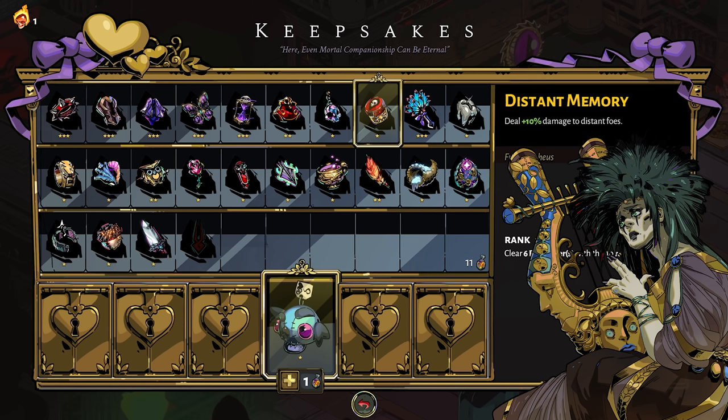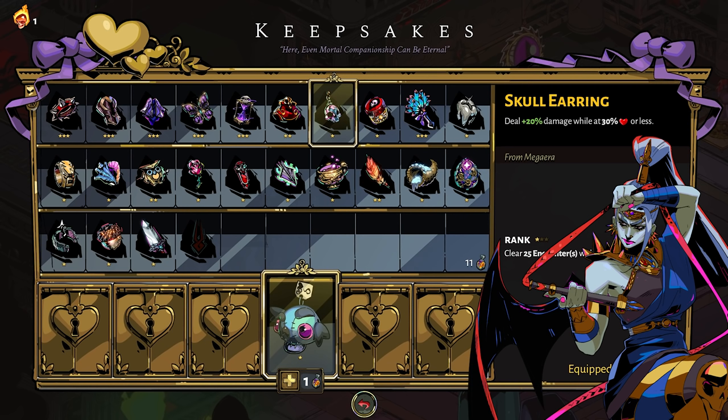The Megara Keepsake, Skull Earring, is another one — decent on paper, not so much in practice. It deals increased damage while at 30% health or less. The problem is that you have no great way to control your health. If we could easily keep ourselves at 30%, topping off when we needed to, that would be one thing. But because there's no easy way to fluctuate our health pool, this is a risky keepsake all the way.